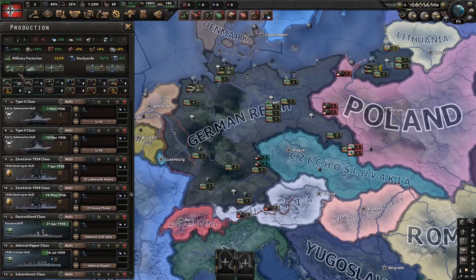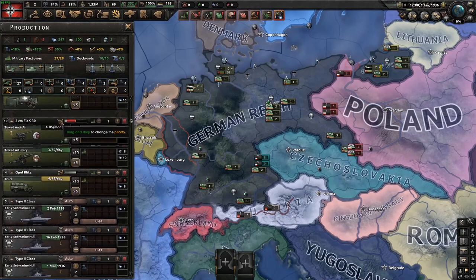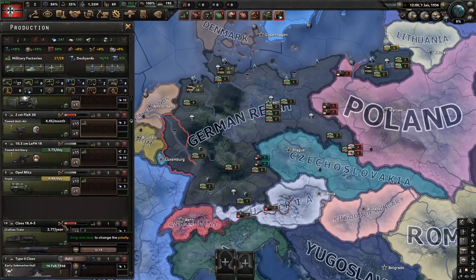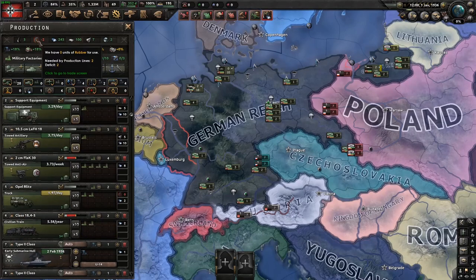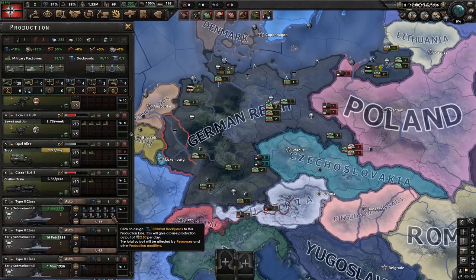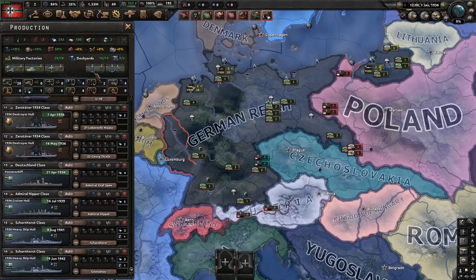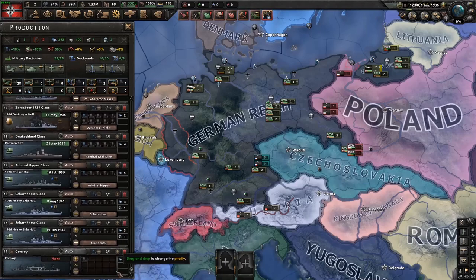Then press the build civilian trains button and drag each item up to the top. I would recommend putting navy at the bottom, and then put trains at the bottom as well. For the navy, I would just press the bottom-right square on every ship, then press this button here and put convoys to 15. Yes, I know you only start with 10 dockyards, but it's fine.